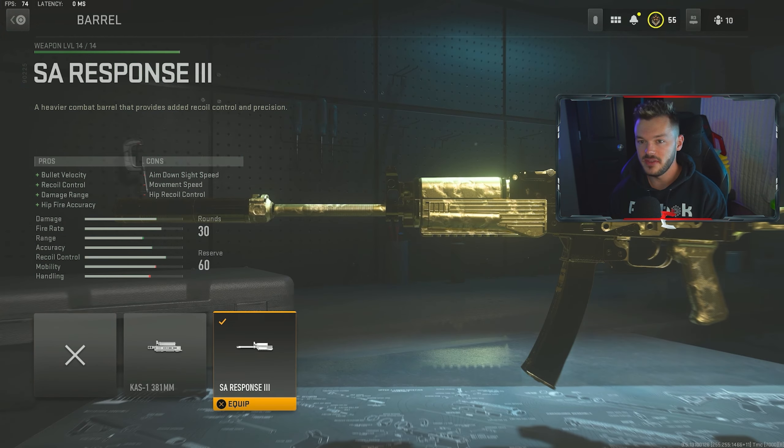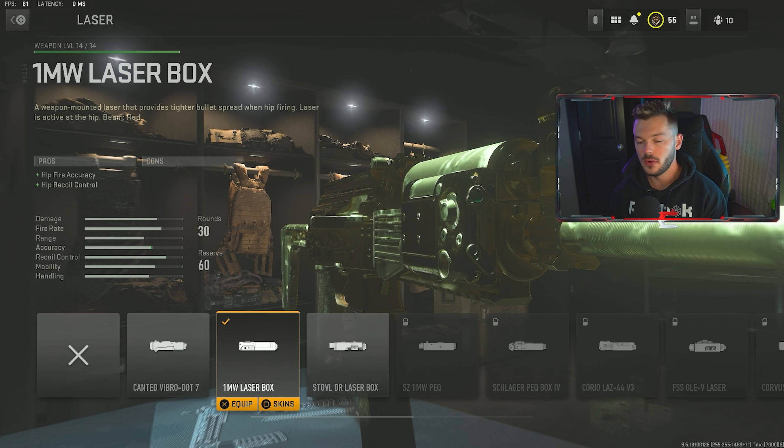In the barrel section we have the SA Response 3 barrel, which gives us an increase in bullet velocity, recoil control, damage range, and hit-fire accuracy. This is a really solid barrel to help stabilize the gun and make it a little more effective outside of super close range. It will slow you down a little bit, so you could choose not to run a barrel if you don't want to, but I found great success with it — as you'll see in the gameplay, it was absolutely frying.